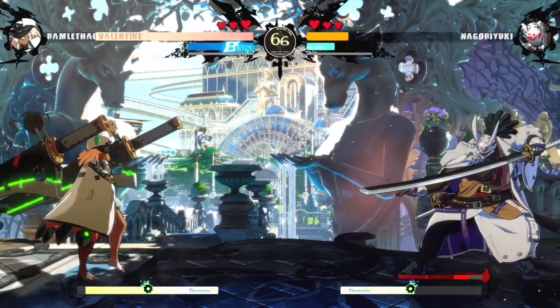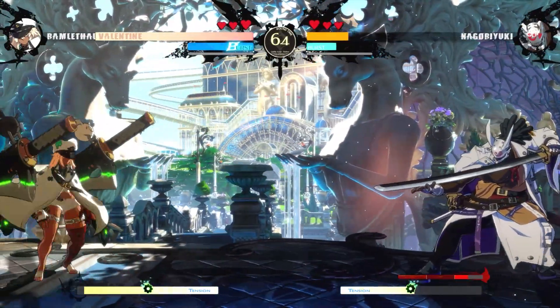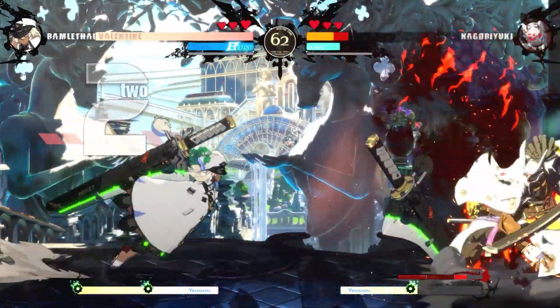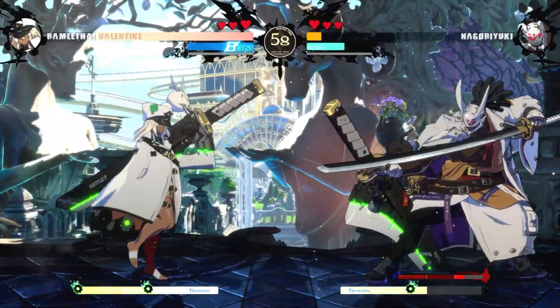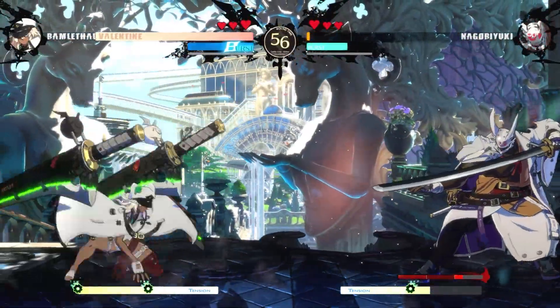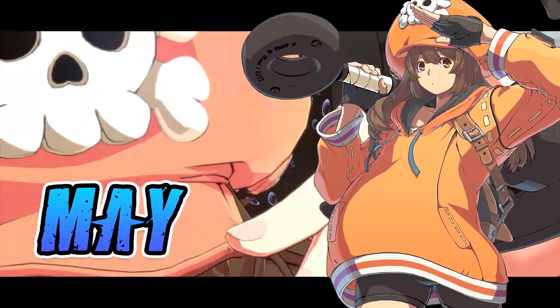Playing as Ramlethal Valentine means you like to control the pace of the fight by using your projectiles and long range attacks to scare your opponent into the corner. With an effective and simple game plan, I think beginners will be able to enjoy this character. Next on the list is May, a character that looks gentle on the outside, but trust me, she is a bully in many ways.